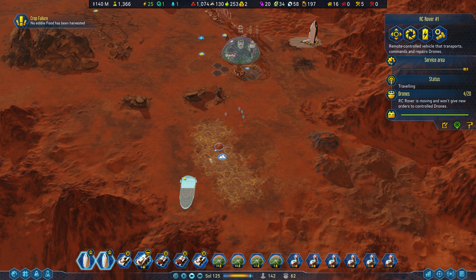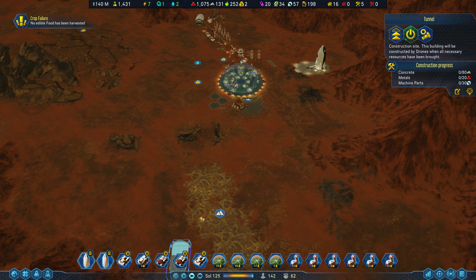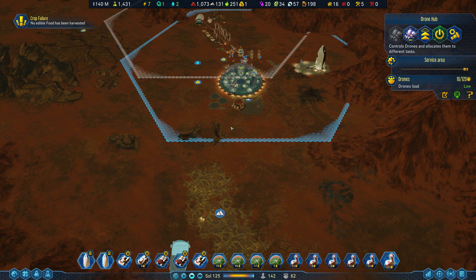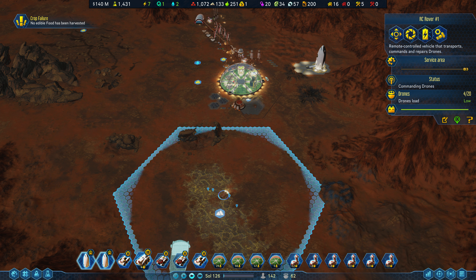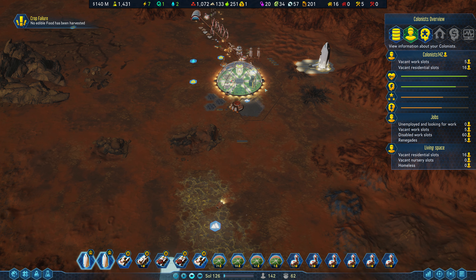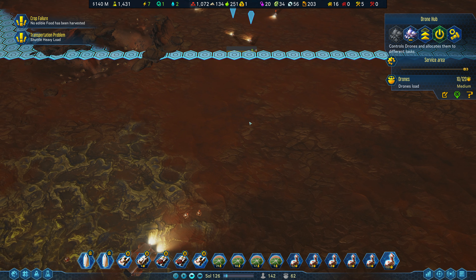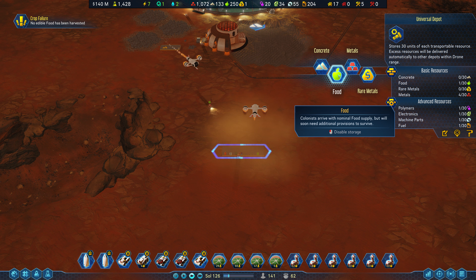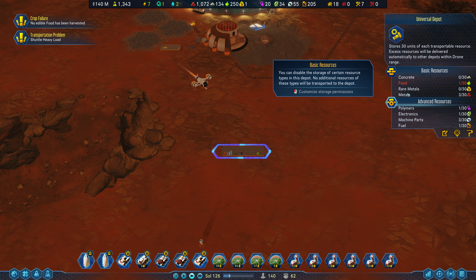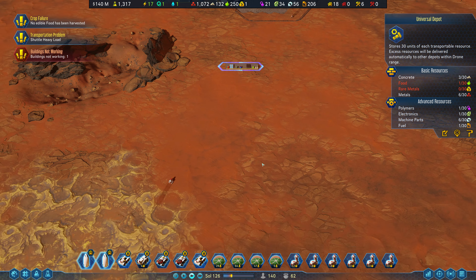We have to move our drones over here so they can build it. I think we're going to need a drone hub somewhere in here to span the gap. If I put a universal depot kind of right in the overlap, I think they'll be able to shuffle materials from here to here to here. We didn't really need food — let's change the filtering here. We want concrete, metals, and machine parts — we don't want food or rare metals.